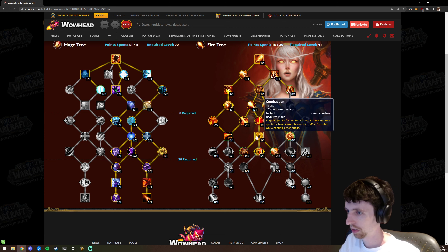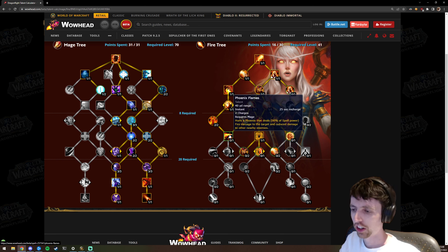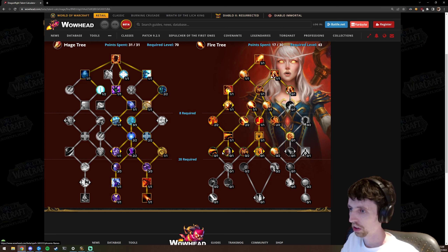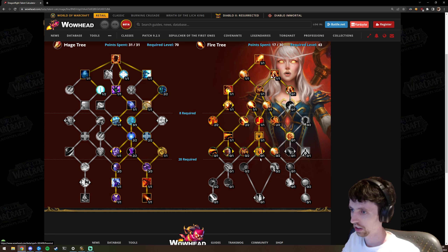Creating a raid build first, so I'll go with Combustion. A lot of people will grab Phoenix Flames — I think Phoenix Flames is a massive bait. Rank two Phoenix Flames gains an additional charge, putting you back to three. Then there's a choice node between Alexstrasza's Fury — Phoenix Flames and Dragon's Breath always crit and give you Hot Streak — and From the Ashes, which gives mastery increased by 2% for each charge of Phoenix Flames off cooldown, with crits reducing its cooldown by one second.